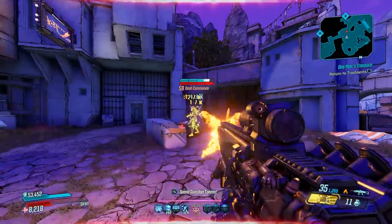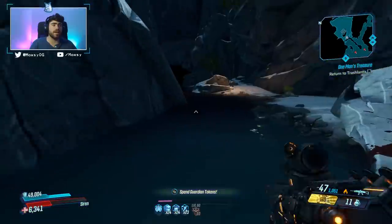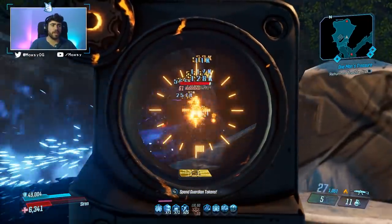This thing comes in all elements, which is very nice. So you're wanting to farm your element of choice with a times two variant — this thing puts out good damage. In terms of anointments, I would recommend any sort of elemental damage anointments or splash damage.